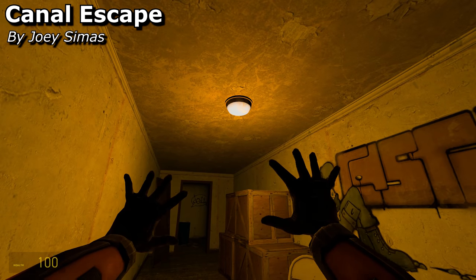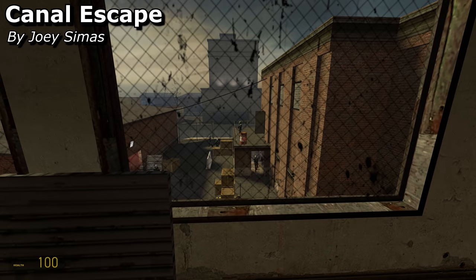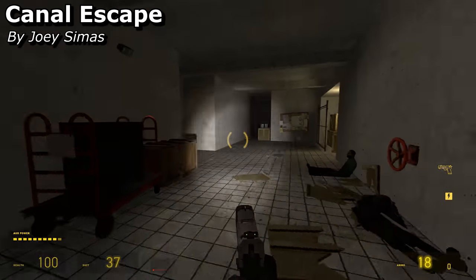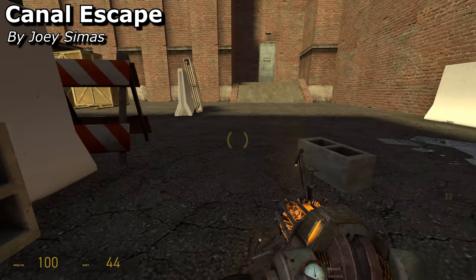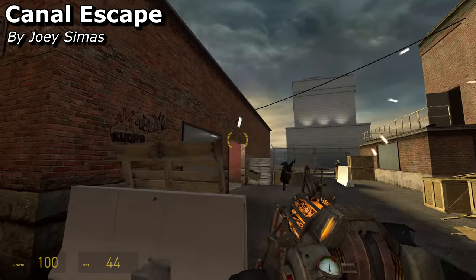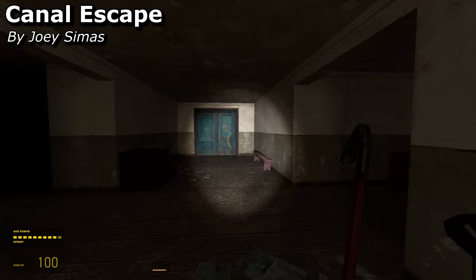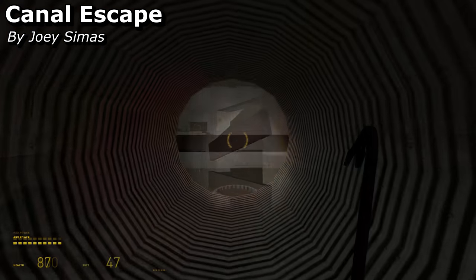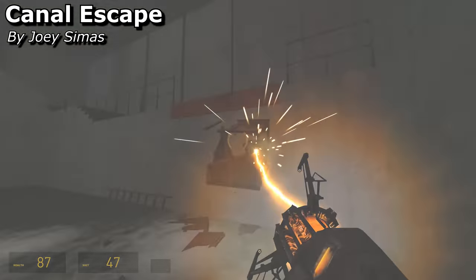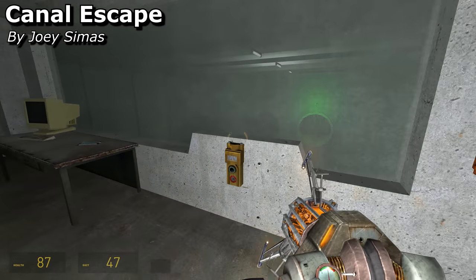Canal Escape looks like a Half-Life 2 level that didn't receive the last layer of polish, and yet I found it to be one of the most enjoyable entries of the competition. You start with nothing and end with almost the full arsenal of weapons at your disposal. It goes through several defined and unique segments, all of which were fun in their own kind of way. I really liked the early sequences where I had to fight with nothing more than a pistol and a gravity gun, and it did a good job of pacing when to mix it up and move on. But there were problems — it doesn't always guide you too well. I got lost a few times, and there's a really silly bit in the middle where you've got to stack crates to get onto a ledge, but you could easily destroy these and make it impossible for yourself.